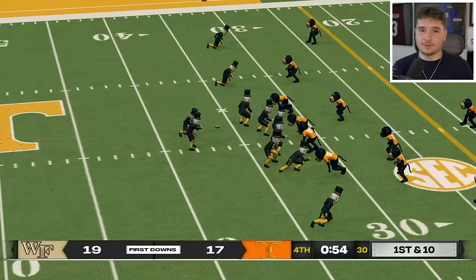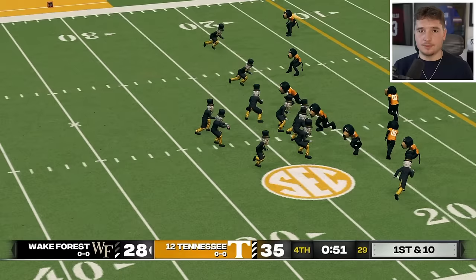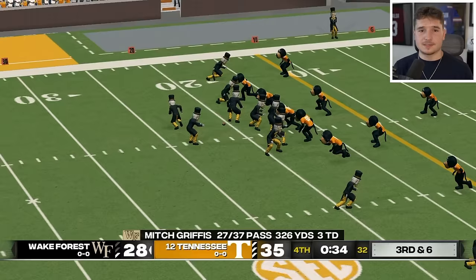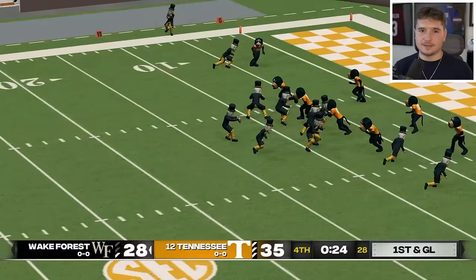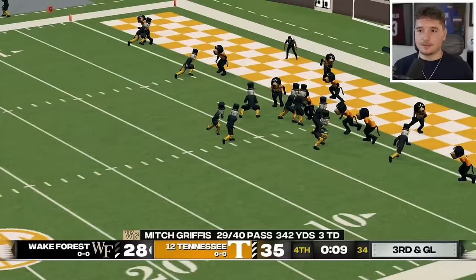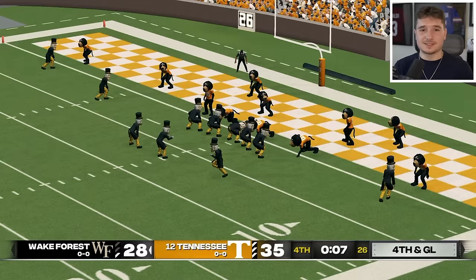Wake Forest just picked up first downs to keep their drive alive, and this Tennessee defense needs to step up or they'll find themselves in overtime. Smokey would've had the game in his hands but his big nose got in the way. The Demon Deacons are picking up another first down, and with two plays to pull off a score they refuse to run the ball. On fourth and goal they went with the option — their quarterback's passing, and it's caught.